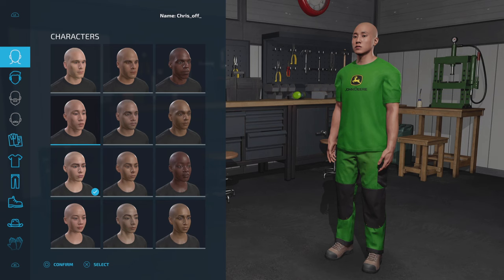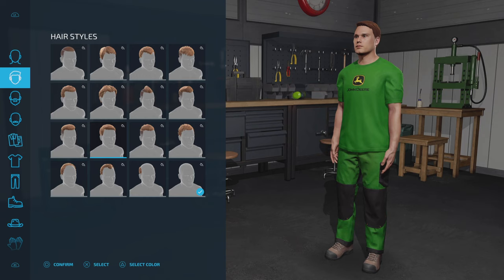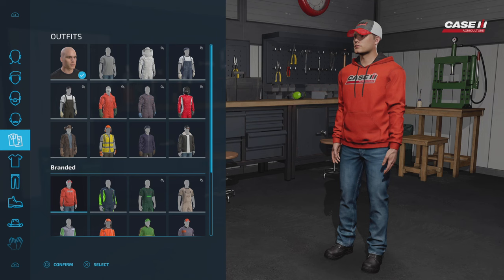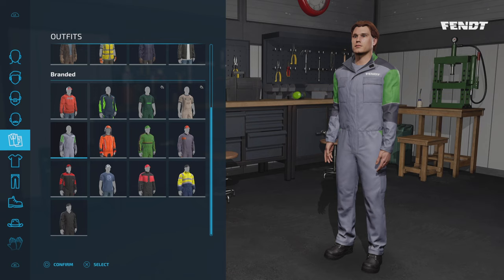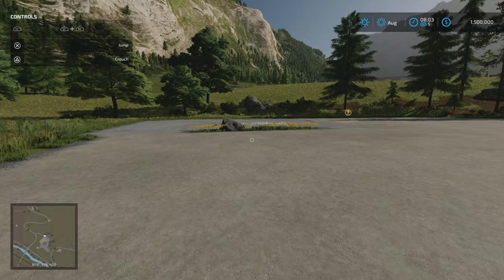So we're just going to create our character. I'll just go for my standard dude. Give him some hair - this stuff you can change later on, it's not critical that you get it right at the start. And seeing as we're on a European map, the Swiss Alps, we're going to go a European brand. Let's go Fent actually. So we've got our Fent overalls. Alright, happy with that, let's roll.